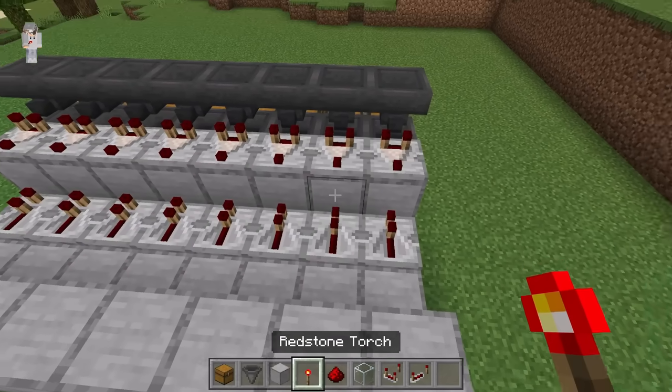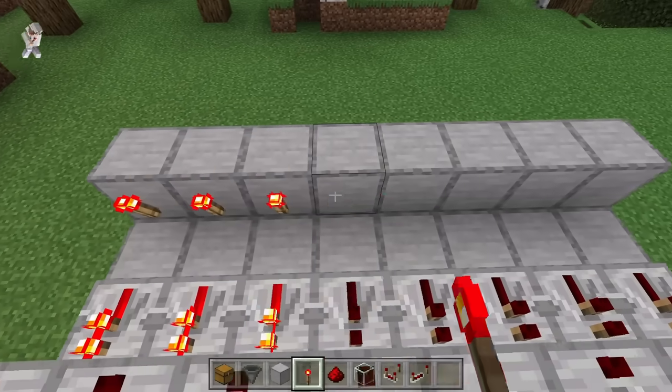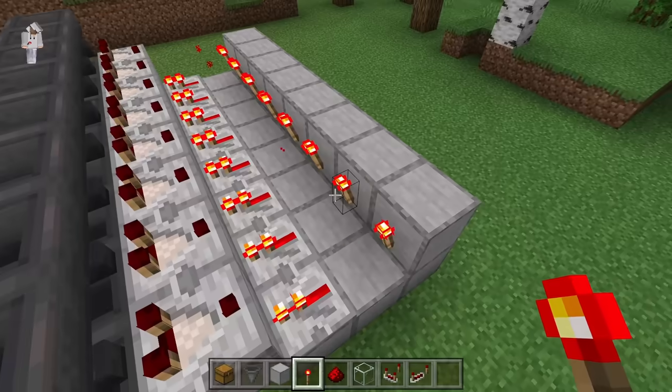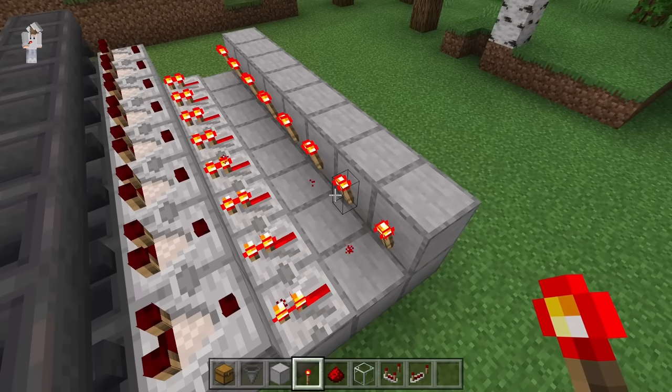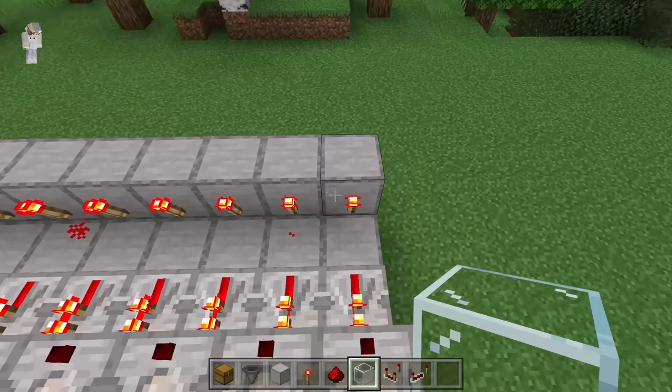The next step is to turn over this direction. Now place 8 redstone torches over here — 1 through 8. Those redstone torches should make those redstone comparators become activated. After you've placed all those redstone torches, place a glass block on top of each redstone torch.